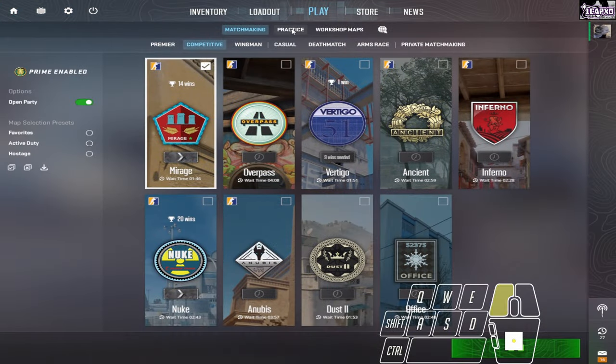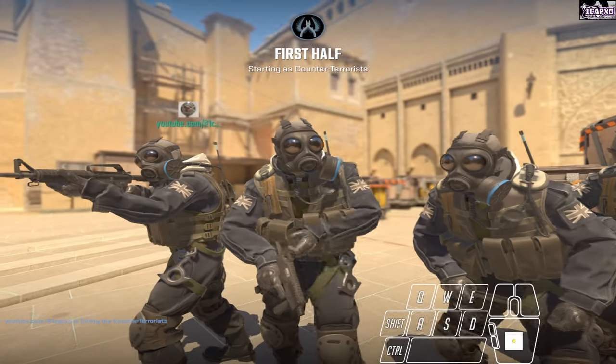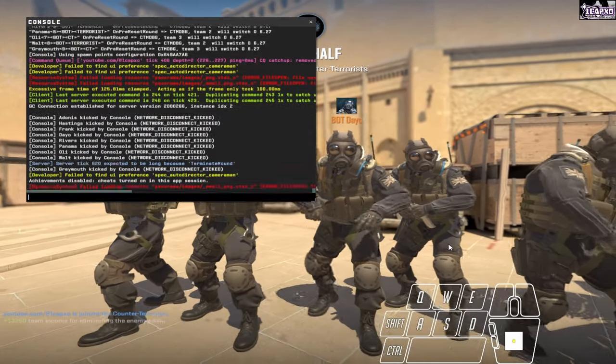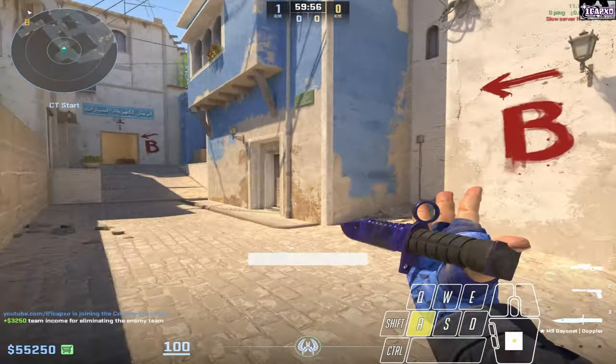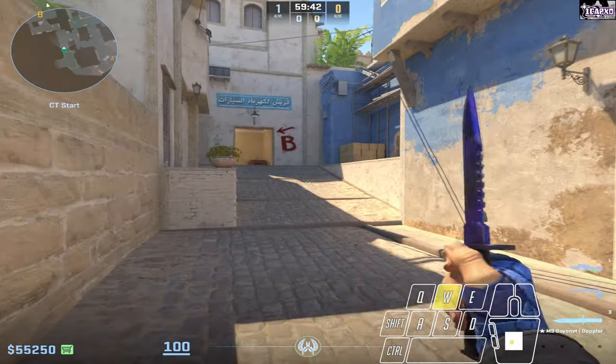I highly recommend loading up a practice game on Mirage and then copy-pasting all the commands I put in the description — that's going to kick all the bots for you and give you unlimited round time and unlimited money so you can actually practice these jumps.